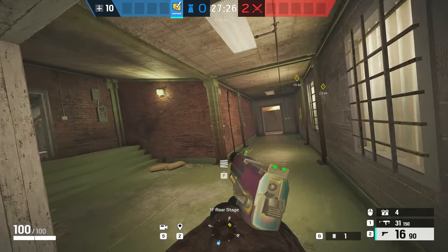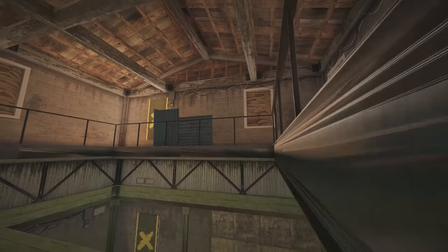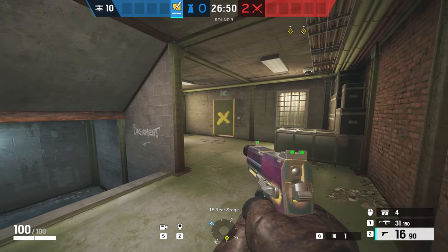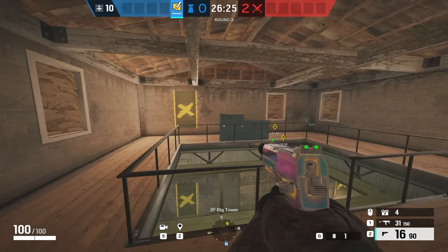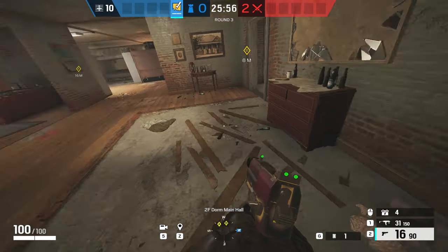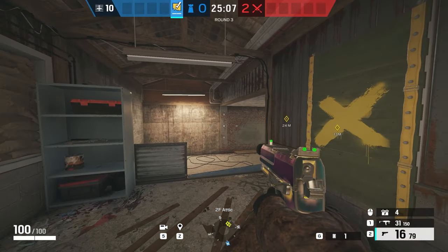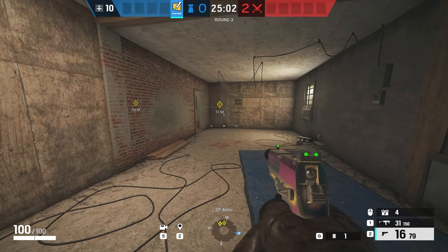Green: a short hallway in between big tower and kitchen. Tier 1, tier 2, and tier 3 refer to the floors of big tower — T1 is the bottom floor, T2 is the middle floor, and T3 is the top floor. This helps describe specific spots in big tower. Concrete: the concrete floor part leading from trophy into games. Attic or pit: the area around attic — pit specifically refers to when someone jumps off the attic stage into the pit next to it.